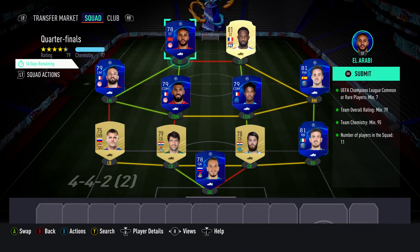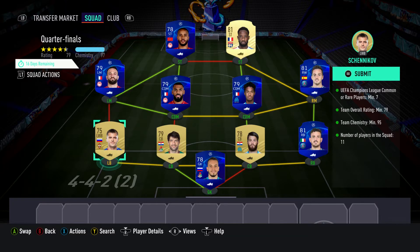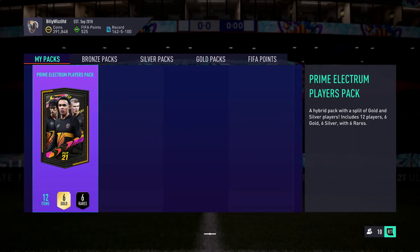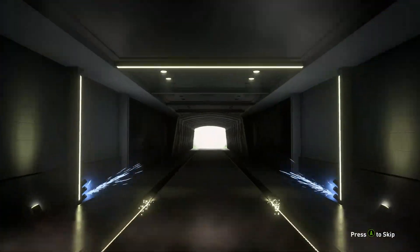We've got two chemistry shields — one on the striker on the right and one on the left back. We're on 97 for team chemistry, so minus those we're at 95, lovely. Let's send them off, get the pack opened, and then we've got one more to do. I think it's about 15 to 16k, similar requirements to the one we just done, so that'll be all right. Get that done and then we get the 50k pack.